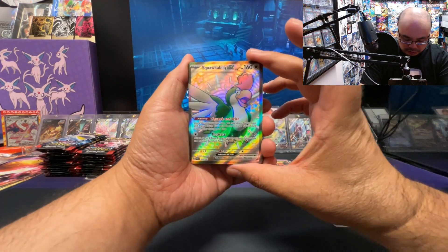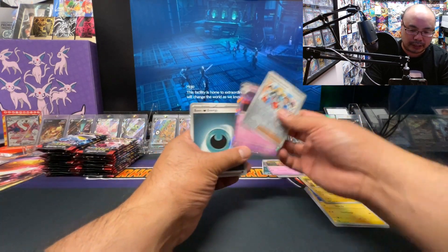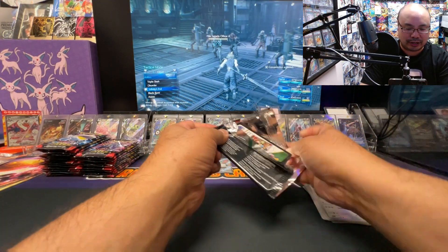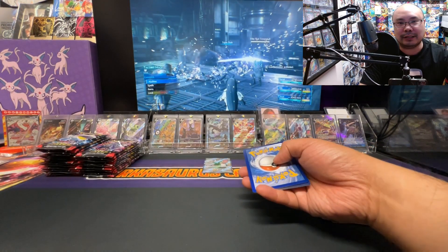Starting off with a full art shiny Squawk Ability EX for our first hit. Not too bad, but not the shiny we want. It's okay — we got plenty of packs to go.